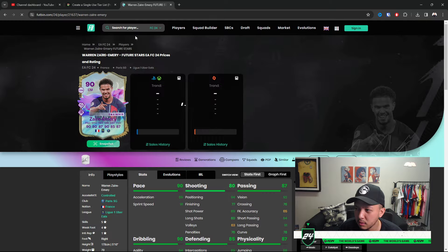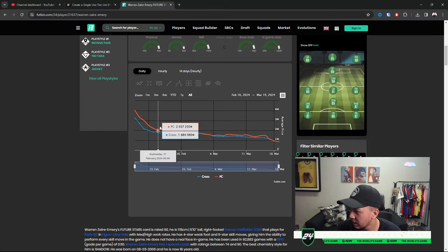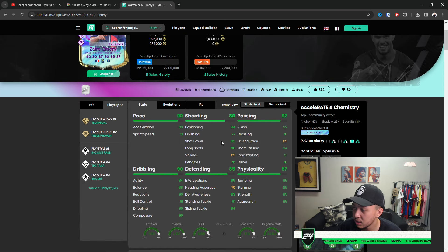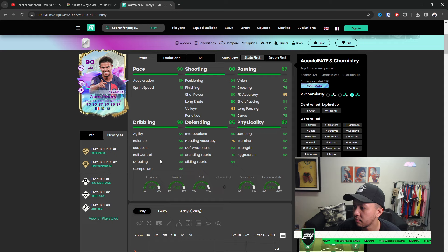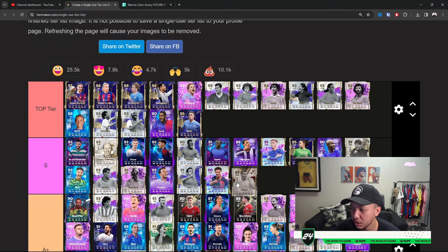Zidane Emery — a card you don't see a lot because no one's gonna spend over 2 million for him. He was 2 million a couple of days back and has plummeted since. But this card is such a beast with the five-star skills — an insane midfielder for anyone's team. I just wish he was included as an SBC so you'd see more of him. A lot of people will cook with this card. The lack of shooting and defending makes him kind of a card you put in midfield not knowing if he's a CDM or CAM, but definitely S Tier.